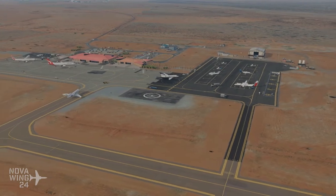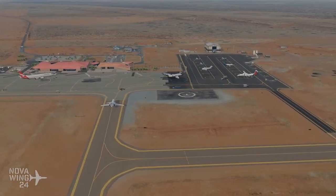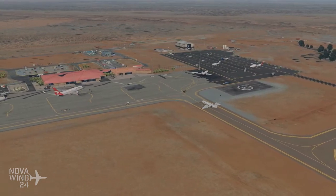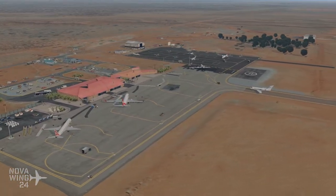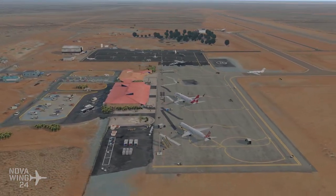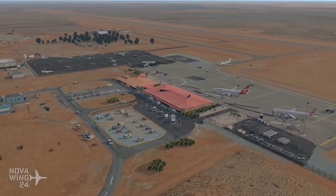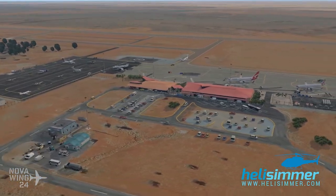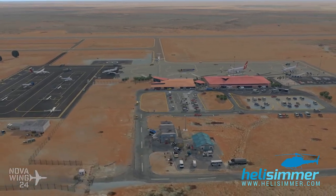Hi there folks, my name is Nova424 and welcome to another little review of an X-Plane product. Today we're going to be looking at the recently released version of Ayers Rock Airport, or Connellan Airport, made available for X-Plane 10 and X-Plane 11 from the guys over at RIM and Company. A big thank you to the guys over at Rimico and the guys over at Helisimmer.com for providing the review copy of this add-on.